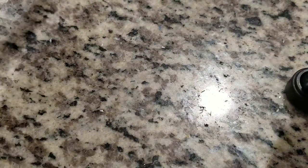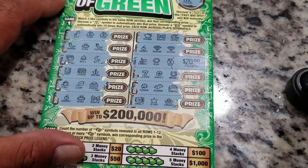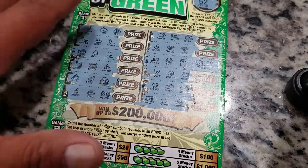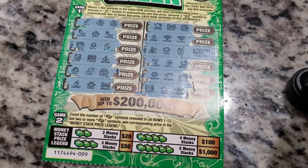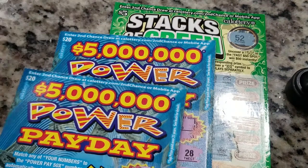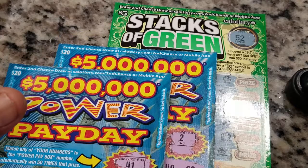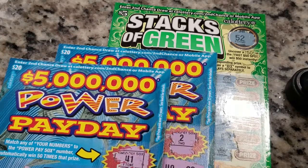The only one we won guys is going to be the Stacks of Green — the last-minute one I grabbed because I was just going to do the two big boys, but the $20 came through on Stacks of Green. I'm excited for it! Thank you guys for hanging out with us on this scratch vlog. Don't forget to like, comment, share, and subscribe — hit that red button below. These are the new California Lottery scratcher tickets. We are so happy to introduce these to you on our channel. See you guys on the next one, bye-bye!